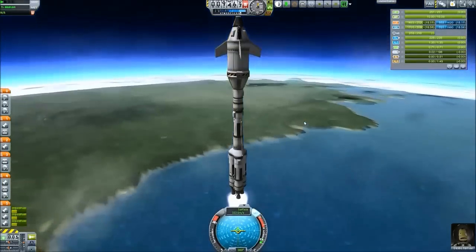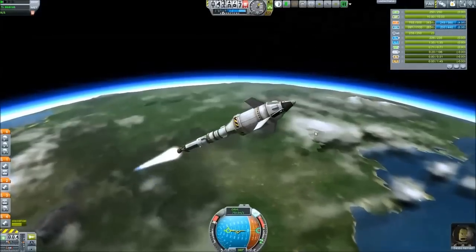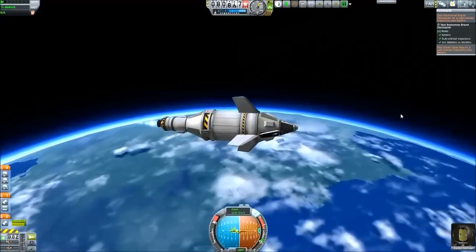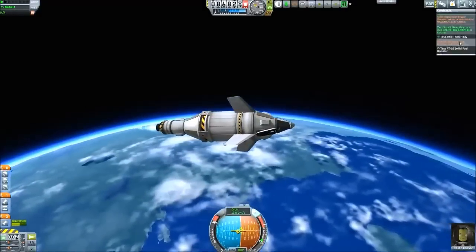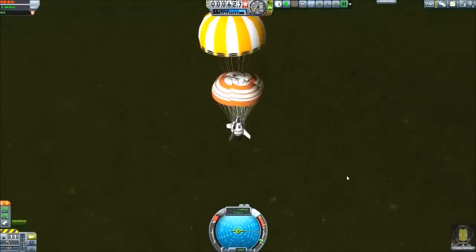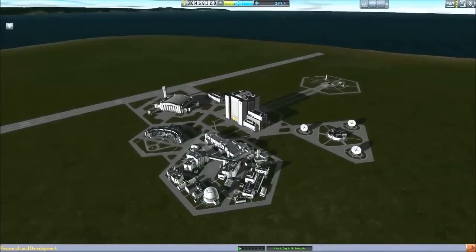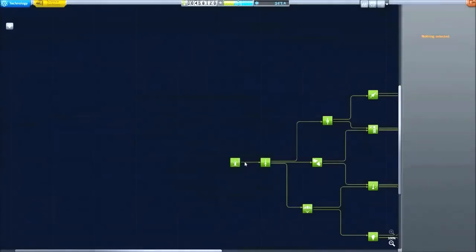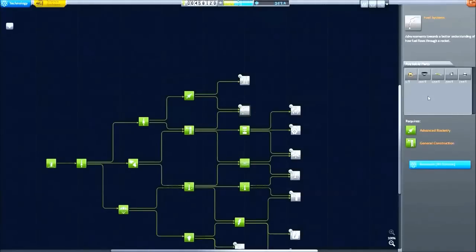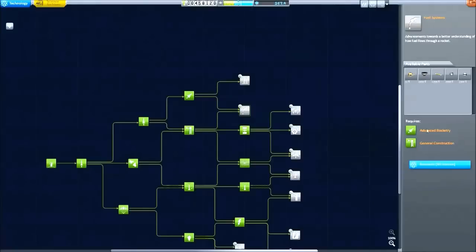So I looked into the contract system and found a mission which needs me to test the small gear base on a suborbital trajectory, and I have to test the Rockomax decoupler and the Skipper engine at the very back. After a successful mission we landed the craft, collected the science, and then had enough to unlock the next node so we can finally go into planning the refueling mission.